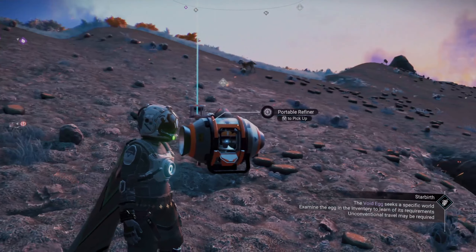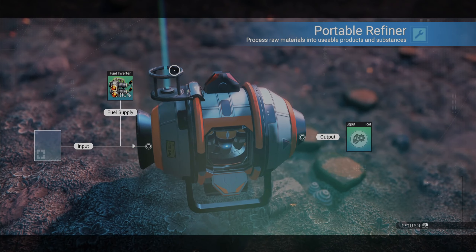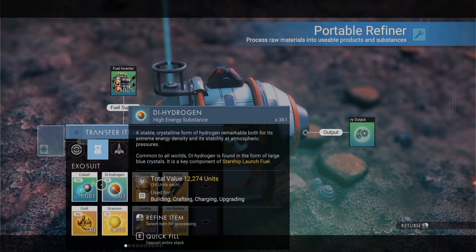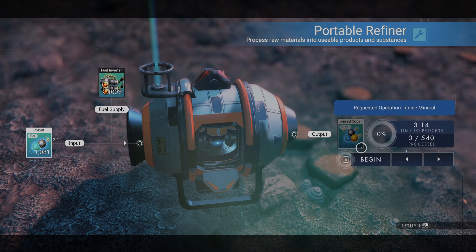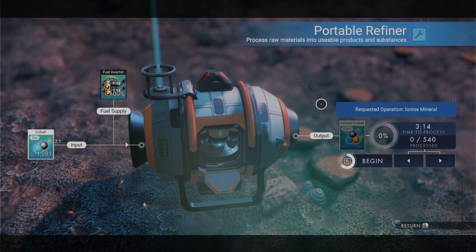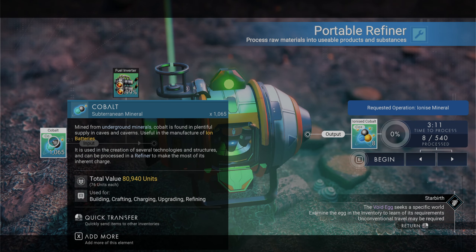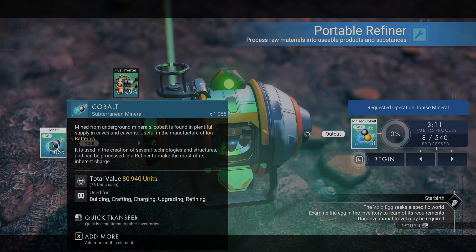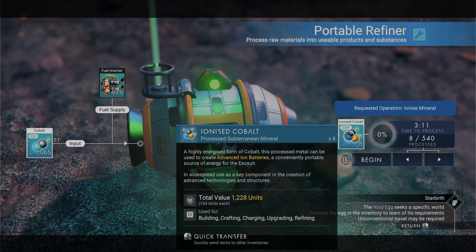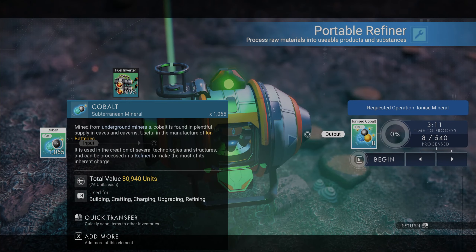So we're going to take this, I put down the little portable refiner and we need some fuel, so we're going to throw some carbon in there. We're going to put the cobalt in - it's two to one into the ionized cobalt, and it looks like it takes about three minutes. This right here is worth 80,940 units. This is 76 units each, and the ionized cobalt is 154 units each. You could probably just sell the cobalt itself, but you can see just five minutes of mining got me 80,000 units just in cobalt.